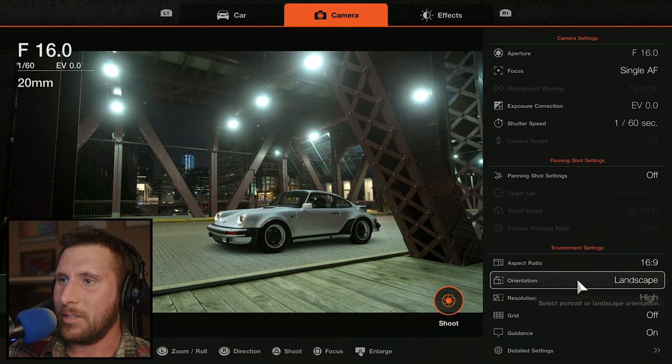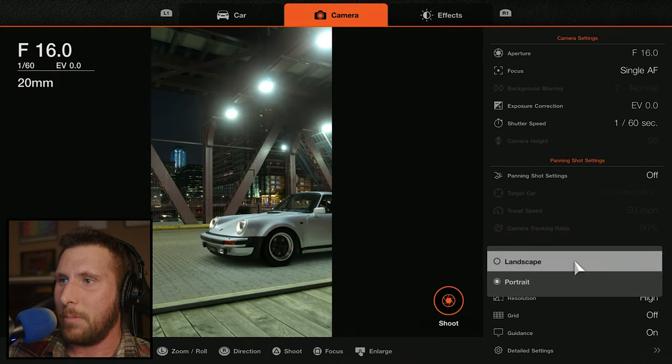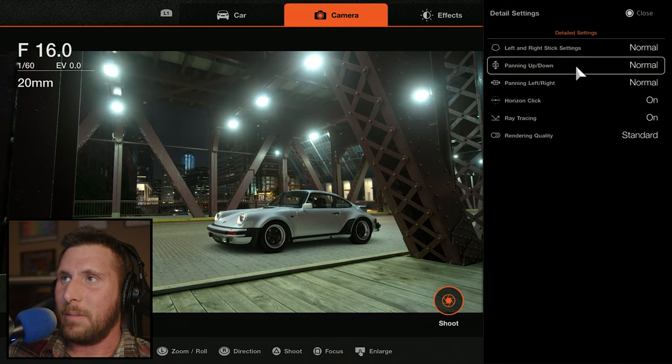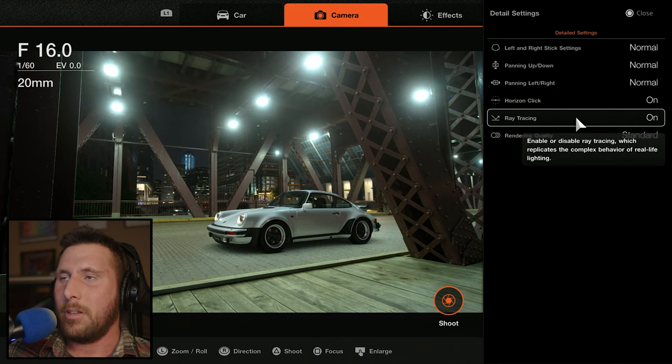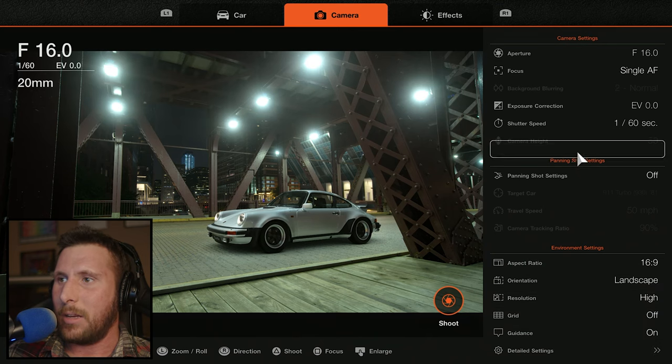You can even go as far as, say, taking a photo for your phone's wallpaper — so you can do it in portrait mode. Then there's adding grids and guidance, and some additional detailed settings. For example, in replay mode you can have dust settings and whatnot.